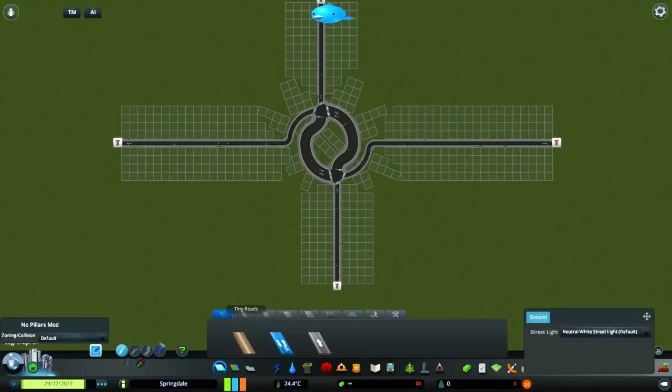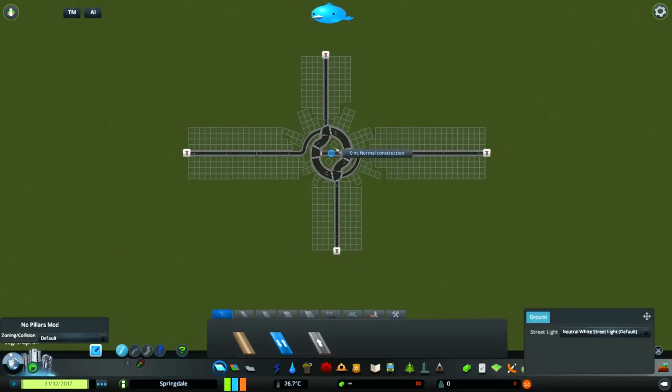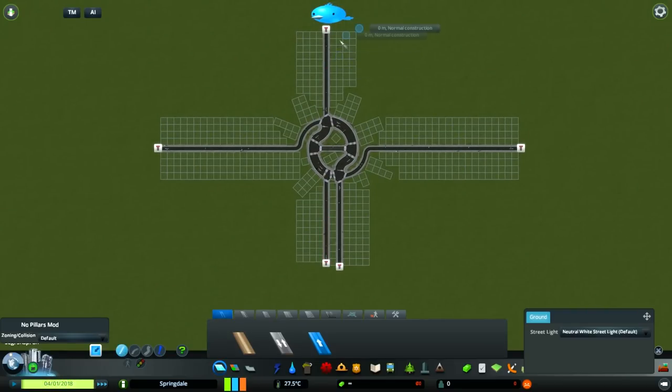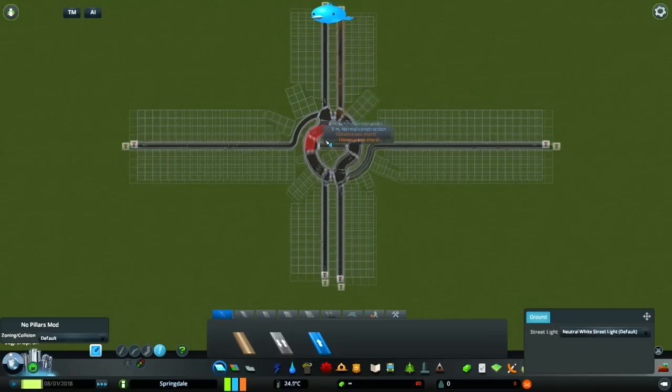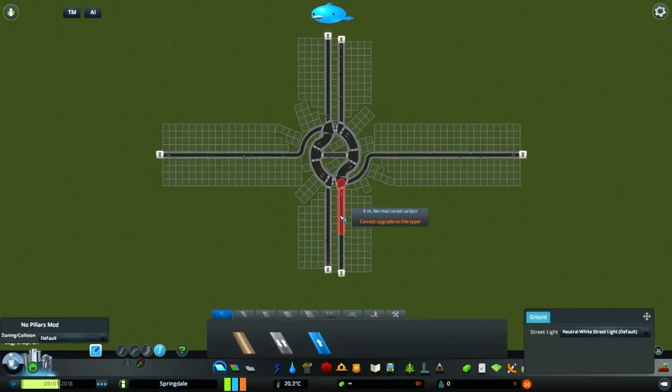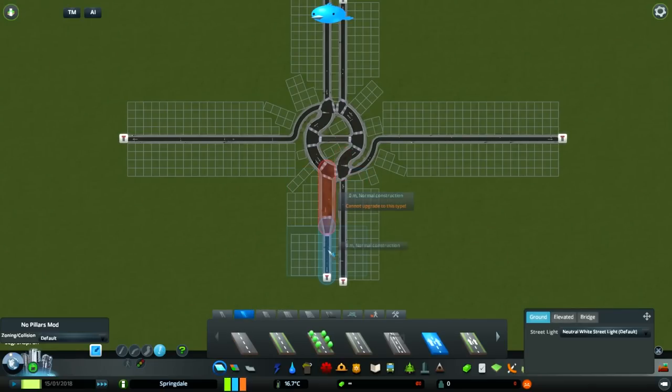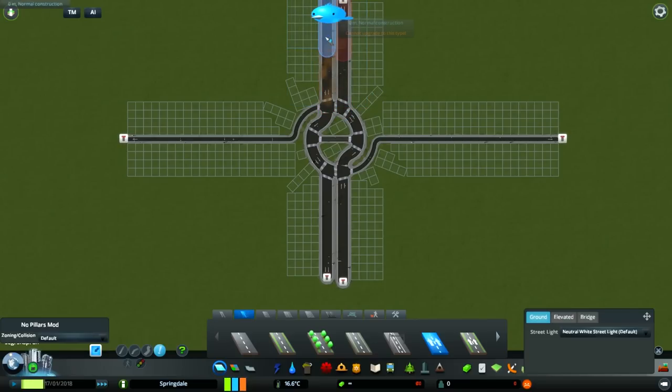Now, quickly put a road in between the two curves. This will make sure the shape doesn't distort as you add connections. Connect another road here facing the right direction, and do the same for the other side — one road here, reverse it if needed, and that gives you the entrance and exits on both the north and south sides. At this point you can also upgrade these roads, which will prevent awkward crossing glitches in the middle of the roundabout.